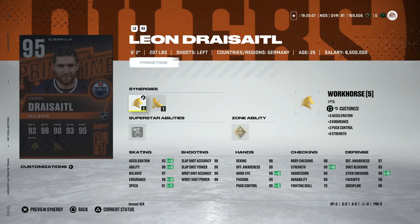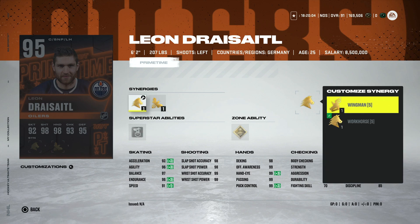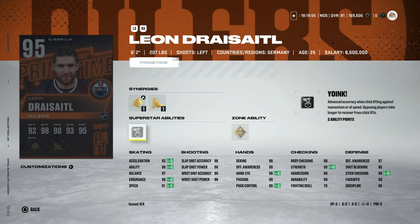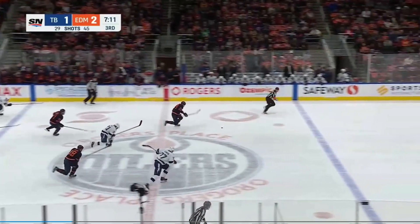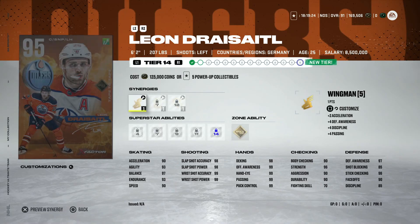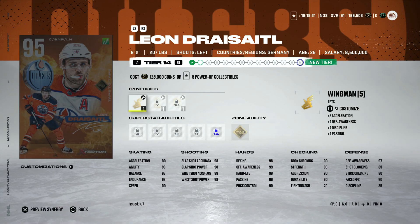Lastly for Prime Times, the 95 Leon Draisaitl — an interesting card. He gets Buzzing and Workhorse or Wingman, but his X-Factor only gets one skating ability so he's very sluggish: 91 speed, 92 acceleration, and then basically 99 everything else. He's only got 90 on the draw and is 6-2. He does have All Alone and Yoink, which reflects his real-life performance — a cool feature for Prime Times but not something you want in-game. There are better centermen in that price range.